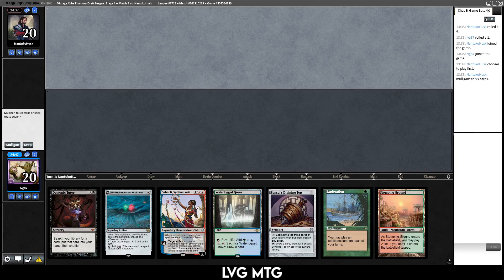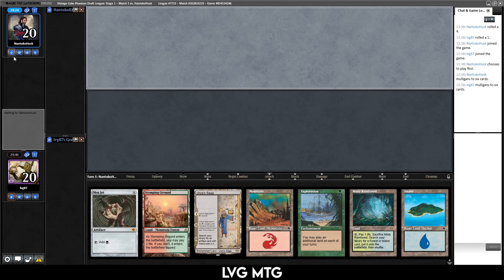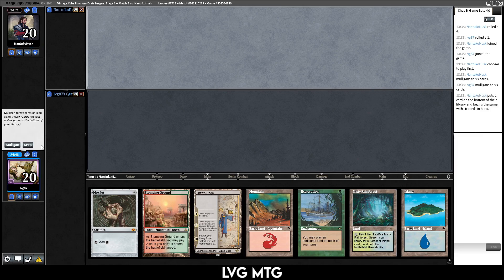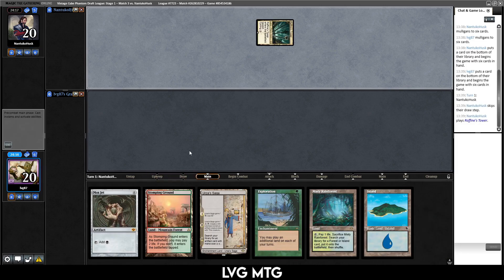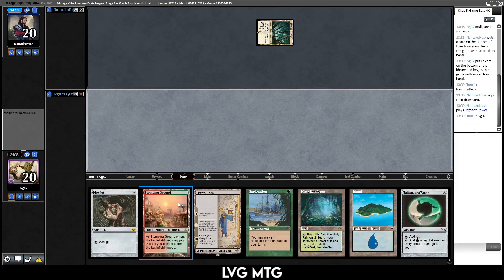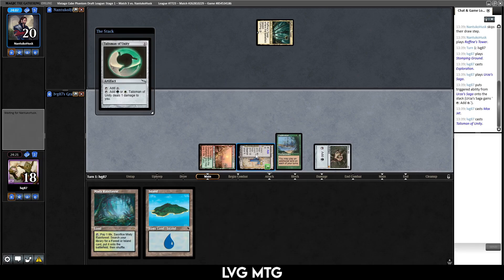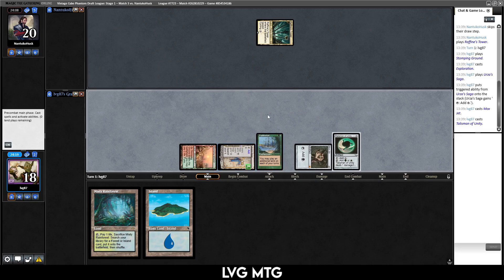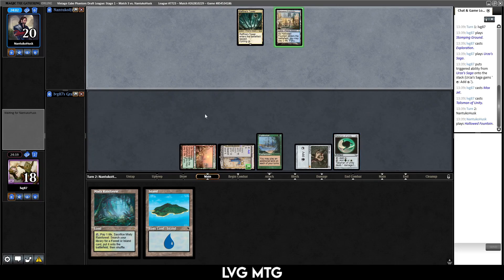This isn't much better, but I guess I keep. I really don't want to go to five, and I'm gonna try and win with this Urza Saga and put back the Mountain. Yeah, that seems alright. Rafine's Tower — they went to six as well. Stomping Ground, Exploration, and we'll have a lot of mana. This can find us a Top, so that can find us some action. Start making Constructs right away — and with the Talisman the Constructs are actually hitting kind of hard.